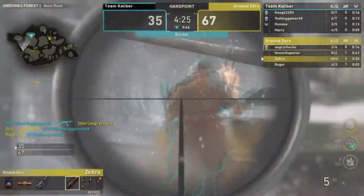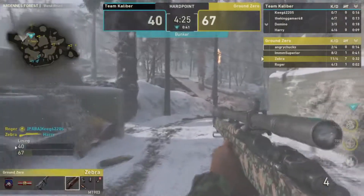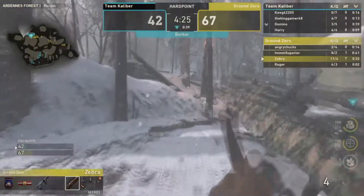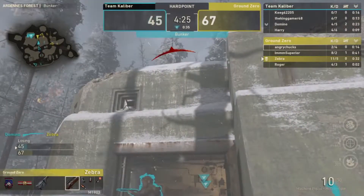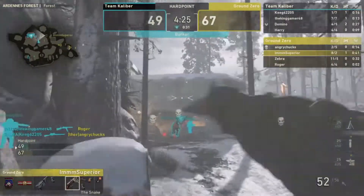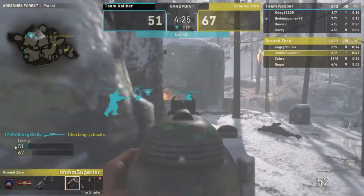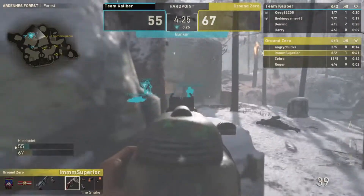Kenny picks up the kill and Zebra goes on a seven-kill streak, eleven and four, playing absolutely insane for Team Caliber. Ground Zero is starting to get the comeback going though. Parasite finally finds a kill — one in seven — and is starting to turn things around.